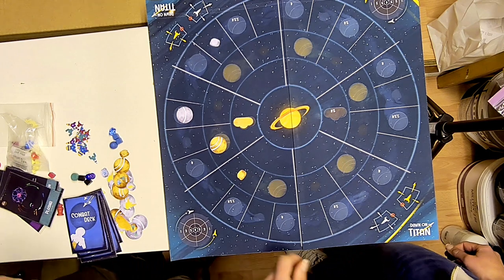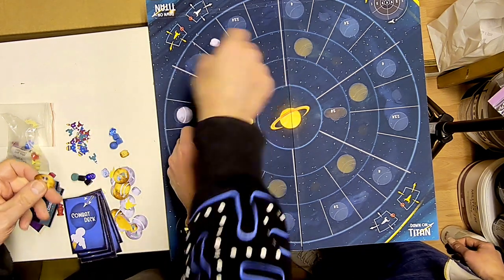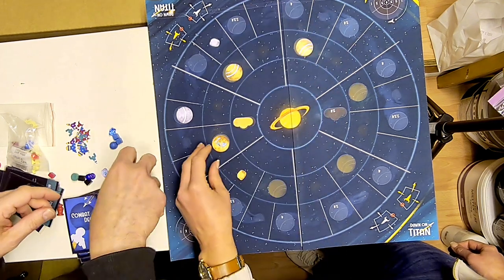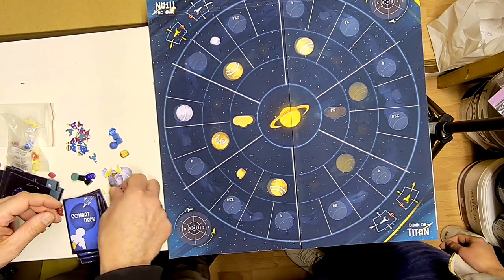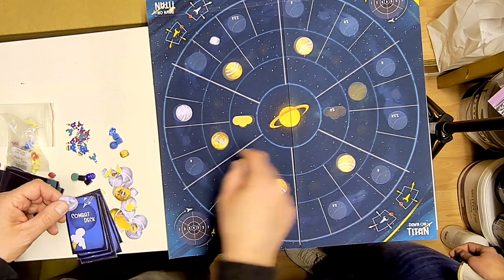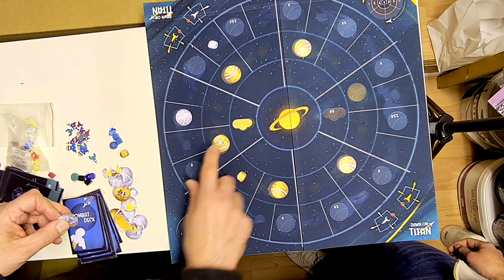The moons have two sides. When you explore the moon you flip it, and on the other side you can see what kind of industries you can build on it. On this particular one you can build life labs or diamond mines.